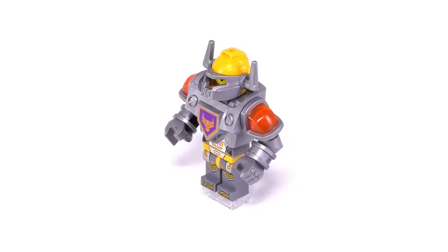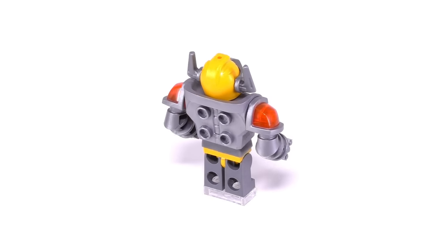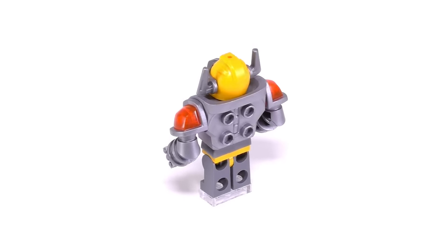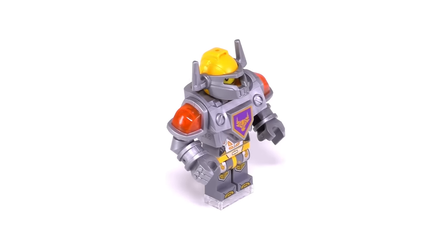Now that the set is completed, let's move on to the minifigs. First off we have Axel. On his front torso and also the front of his legs we can see some very nice printing, as well as an icon laid in the center portion of his chest armor which shows the bowl. Overall it's the same Axel that we've come to know and love in other sets.